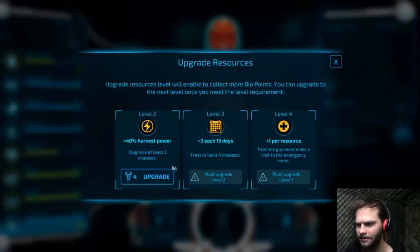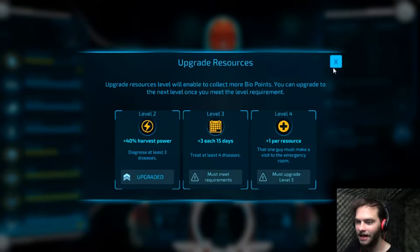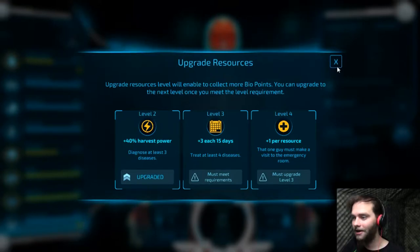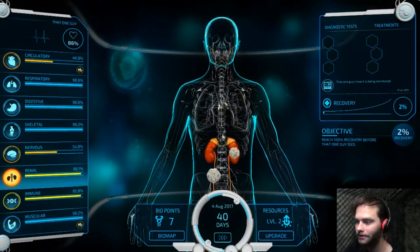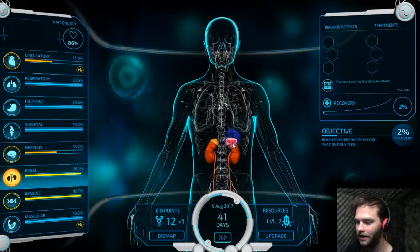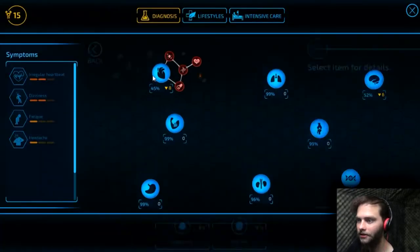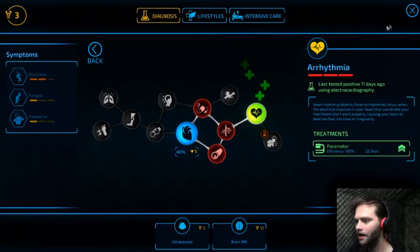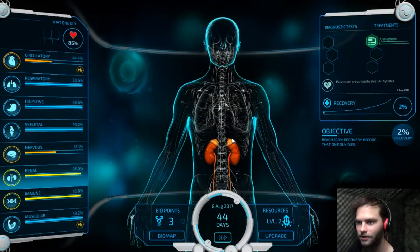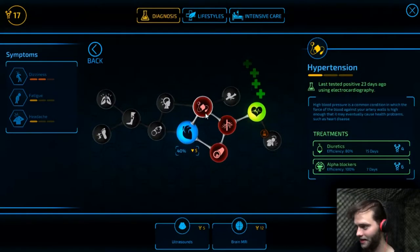We got an upgrade here. 40% harvest power — diagnose at least three diseases. I'm gonna buy that, because if I buy it real early, it'll lead to higher gains later on. But that did affect his recovery because now I can't cure diseases until I get more points. Look at that — it's already paid for. Either way, we can now cure the arrhythmia. Let's collect some more points. I'm collecting points really fast — that upgrade must have been pretty damn efficient.